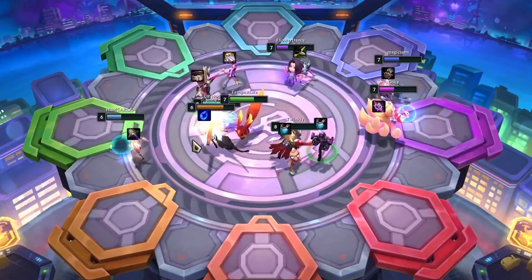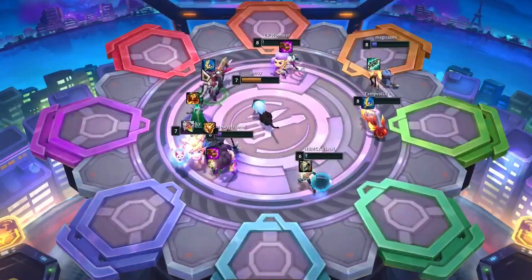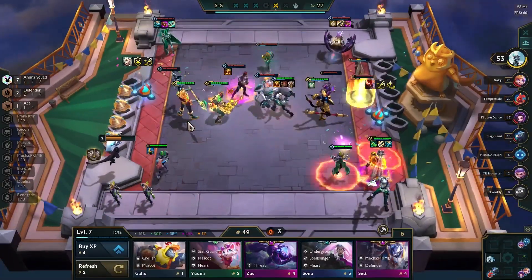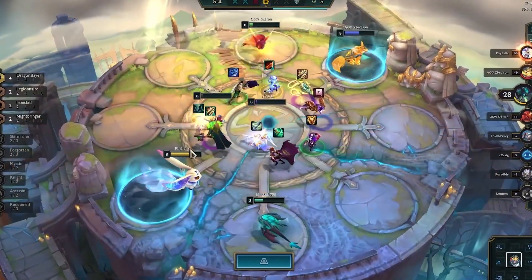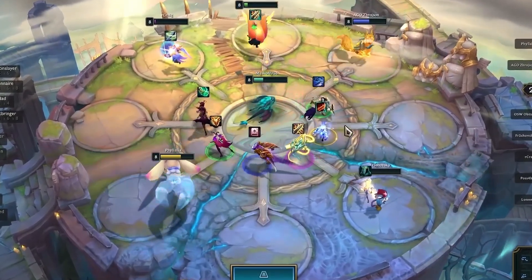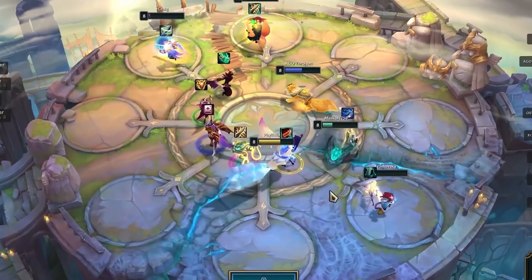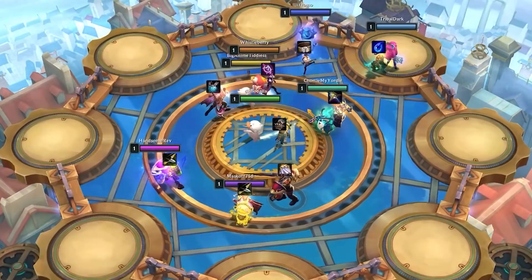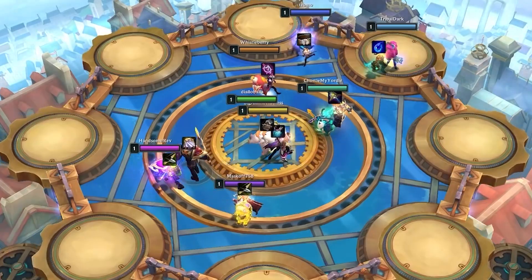If a champion that's essential to your strategy is available on the Carousel, consider grabbing them early to ensure that you have the necessary pieces for your team. But keep in mind that it's not always simple, as many players would have eyes on the same champions that you want. So don't be afraid to take a chance on a champion that you're not familiar with if you think they might fit into your team well.